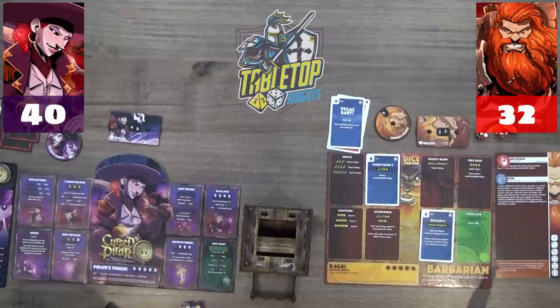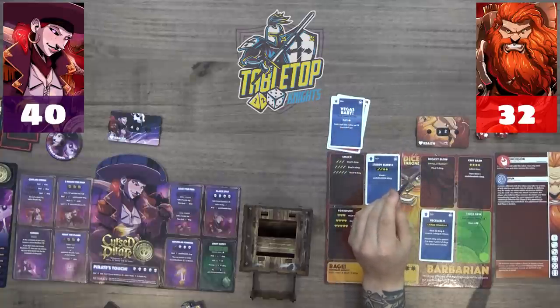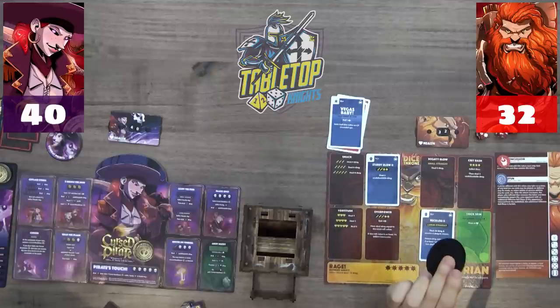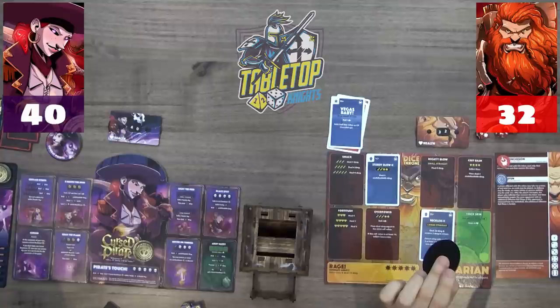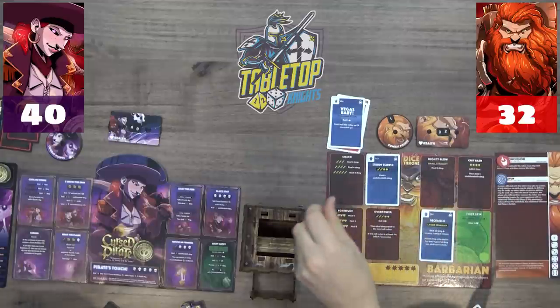Caleb notes he's losing his second doubloon and needs to gain some back soon or things get bad — the cursed pirate side loses four health every turn when flipped. They discuss whether the curse can be removed as a status effect; the board clarifies that these persistent tokens may not be moved or removed by any player except through abilities on the pirate's board. Caleb heads into his roll phase, having already burned through much of his hand.